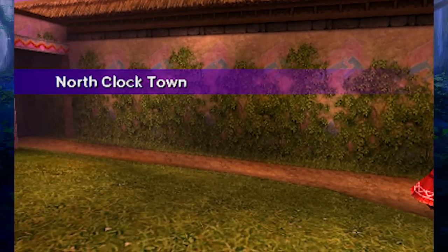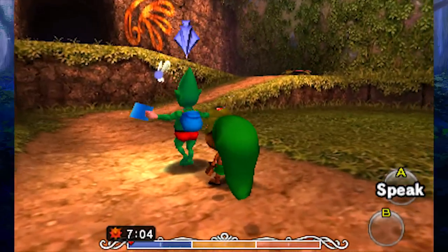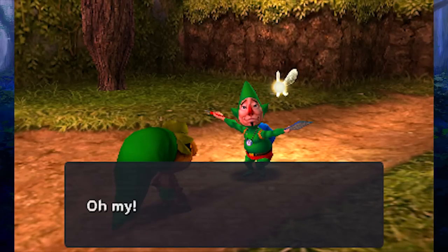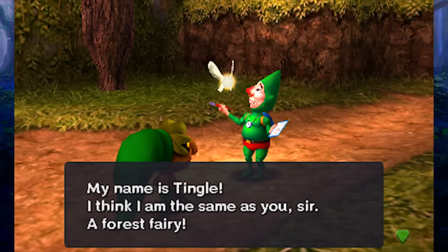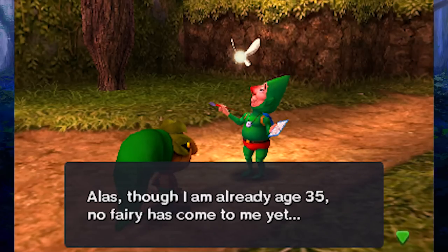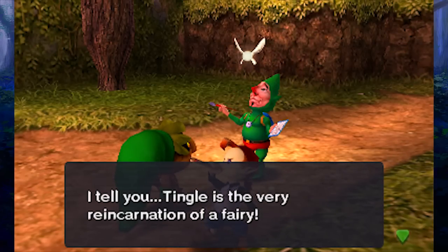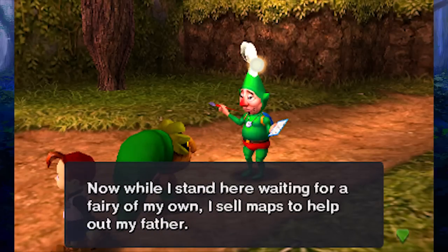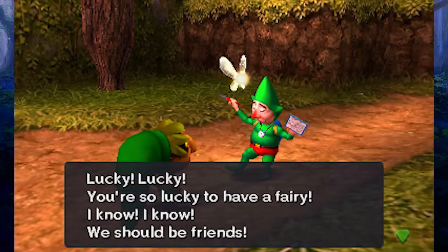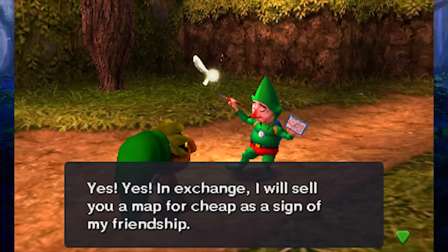There is a really creepy character that was introduced in this game — he's been in a lot of subsequent games, and he's right over here. He says: 'Green clothes, white fairy — could you by chance be a forest fairy? My name is Tingle. I think I am the same as you — a forest fairy. Alas, though, I am already age 35. No fairy has come to me yet. My father tells me to grow up and act my age, but why? I tell you, Tingle is the very reincarnation of a fairy. While I stand here waiting for a fairy of my own, I sell maps.' Lucky, lucky — you're so lucky to have a fairy.